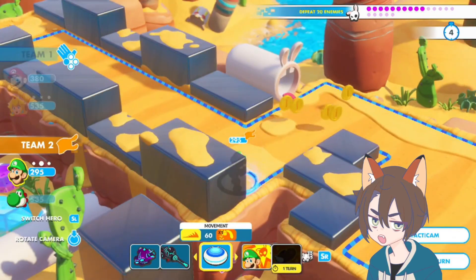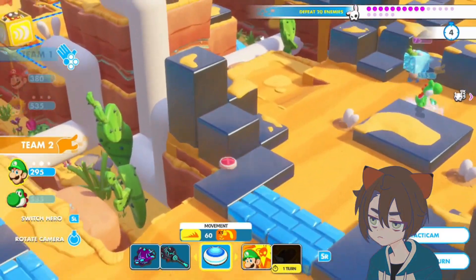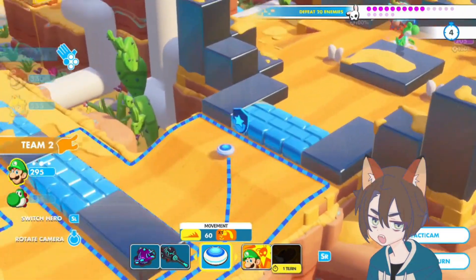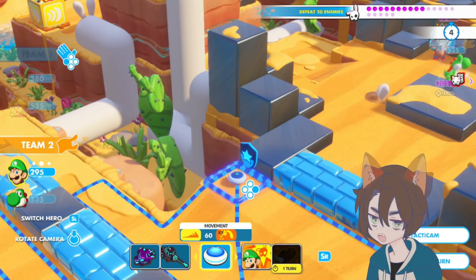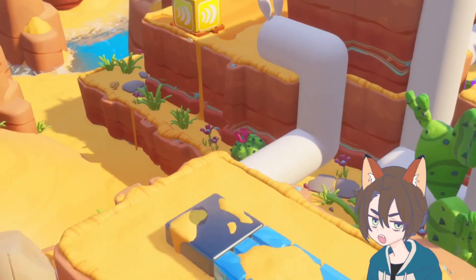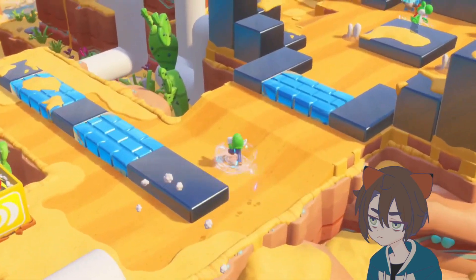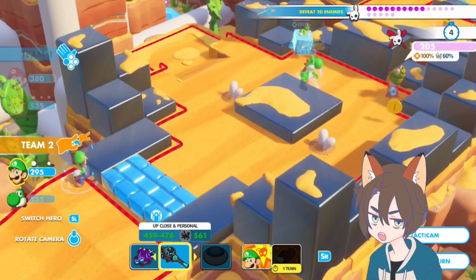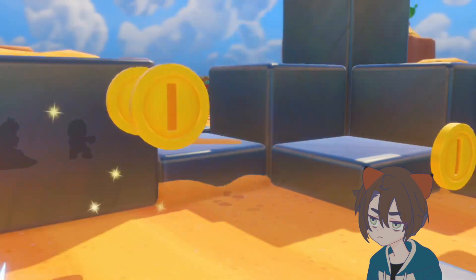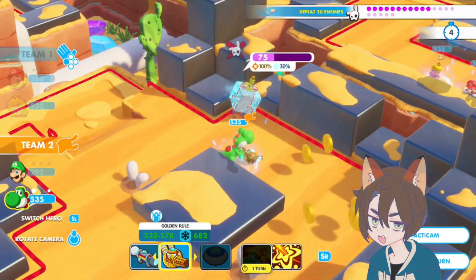Yoshi can probably take out most of these, and then Peach might be able to Team Jump in with a Heel Over — that's a lot of damage to myself though, I don't think that's worth it. Where can we go with Luigi? We could move Luigi over this way, into here as well. We can actually put Luigi right here — yeah, we're gonna do this. Because that's gonna allow us to hit them, and it's gonna allow us to hit the one that's almost knocked out. It'll also allow us to put a Steely Stare right here, which is pretty good. Then we can go ahead and just knock this guy out as well.